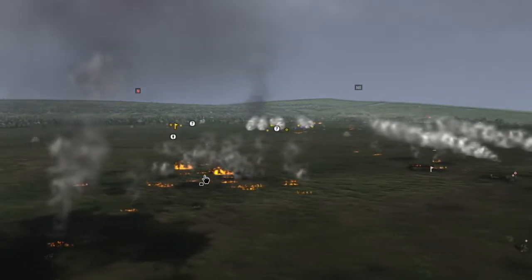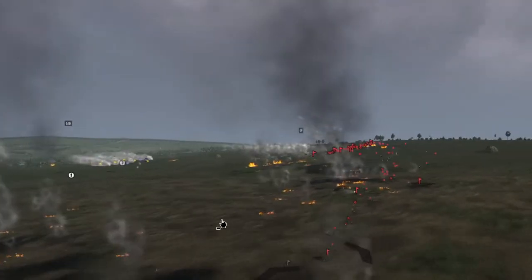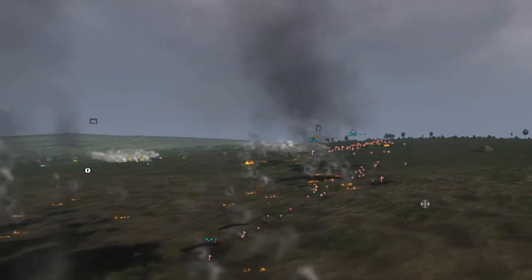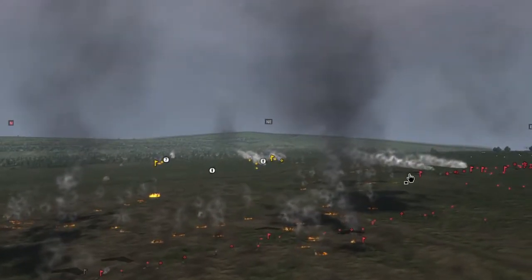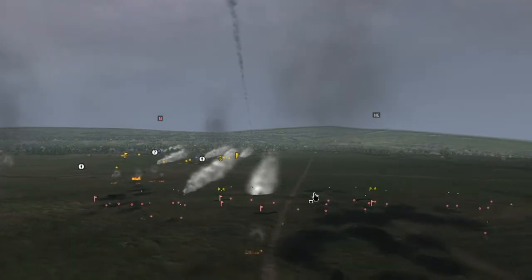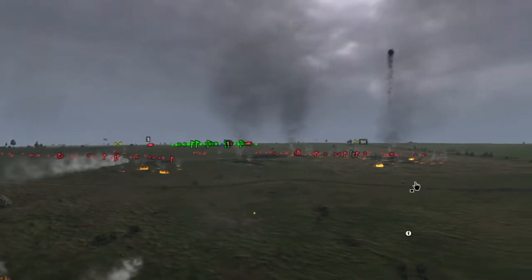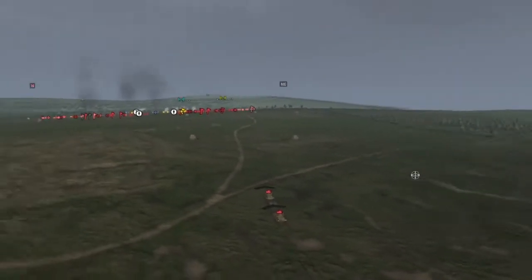Remember the Battle of Passchendaele — how many tons of artillery were dropped on that town, completely obliterating the village. Or consider the Chosin Reservoir — hundreds of thousands of shells and artillery dropped on enemy defensive positions to drive them out. We're making no progress despite having a substantially larger force with smoke. Checking on the Russians, they are slowly getting pushed out of their positions, but at a cost, as counter-artillery is slowing us down even more.